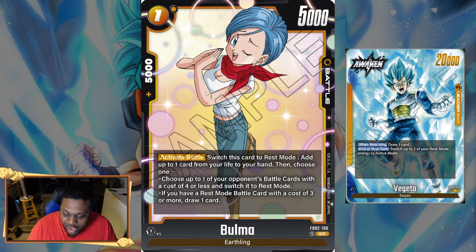This card is especially good in the Frieza deck. Since it's activate battle, you re-stand it at the end of your turn, and on your opponent's turn, say you have a four-drop Cooler on the field — you rest Cooler, use Boma's activate battle, and since you have a three-drop or more in rest mode, you draw a card on your opponent's turn. Yellow just has really cool shenanigans. This Boma is very generic and is probably going to be a four-of in almost every yellow leader deck.